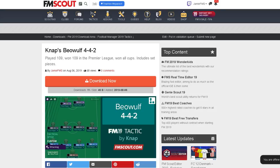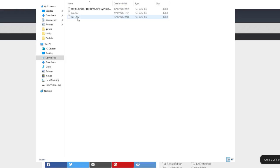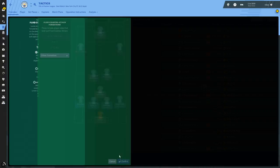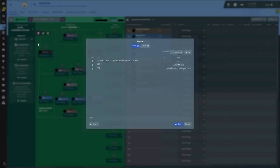Go to the FM Scout website — the link is in the description — which will take you to this page. Press the big red 'Download Now' button. Once downloaded, drag it into this directory: This PC > Documents > Sports Interactive > Football Manager 2019 > Tactics. Then go into your Football Manager tactics screen, press 'Load Tactic', find the Nap tactic, press load, and you're good to go.